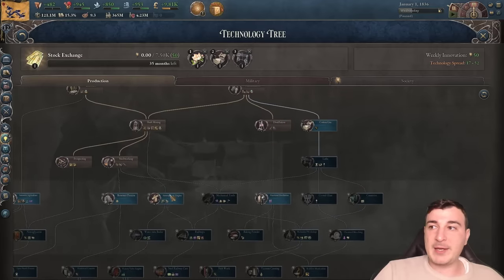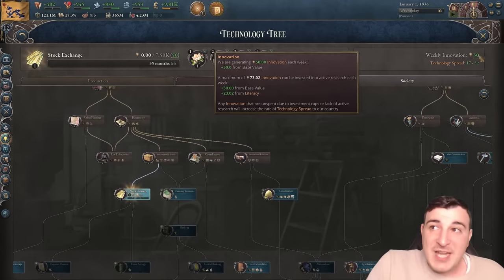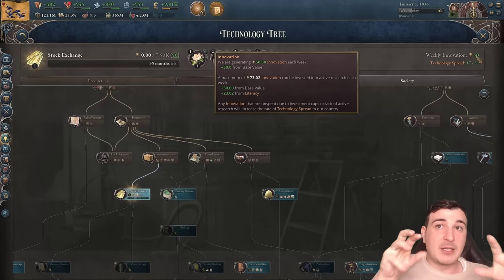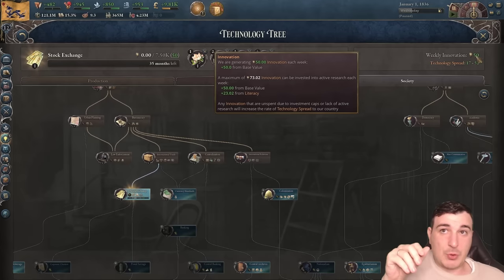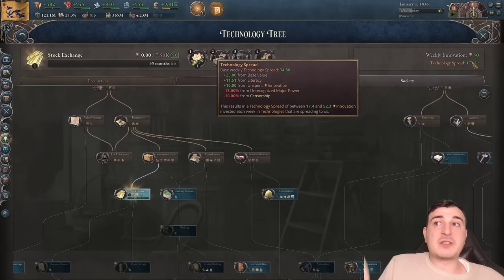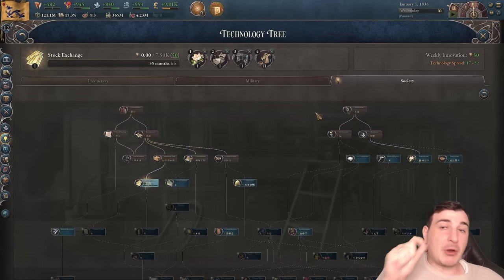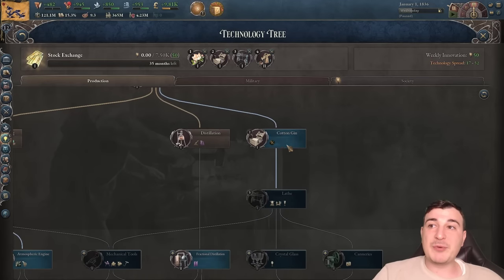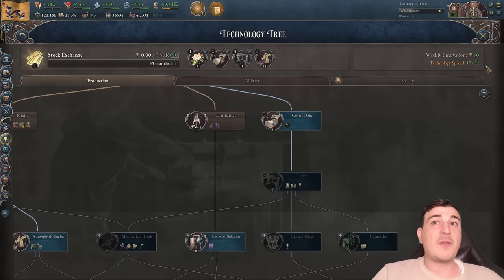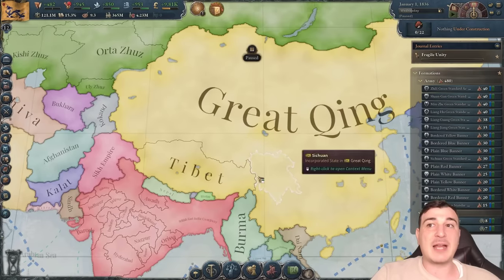Let's queue up cotton gin, lathe, and right afterwards atmospheric engine as our initial technologies. Note that technology works with a cap of 73 innovation because our literacy is 15%, which is extremely bad, so we'll build universities within the first couple of years. Most of our innovativeness will go towards technological spread once we hit that cap. The spread researches technology randomly, but if you stop researching something like cotton gin and switch, the spread has a higher chance of continuing cotton gin — we can use that mechanic.